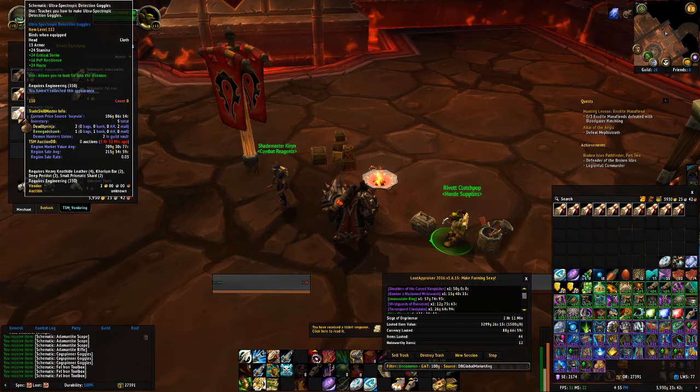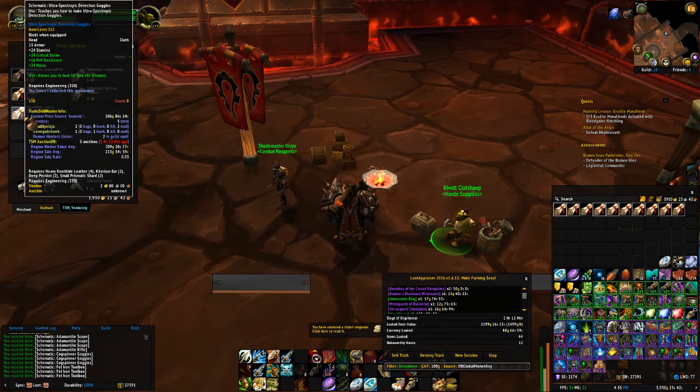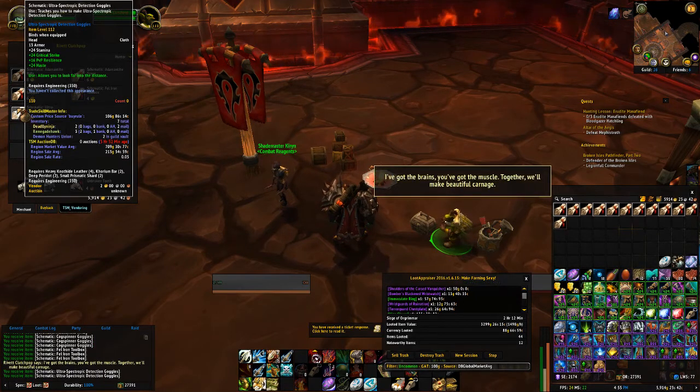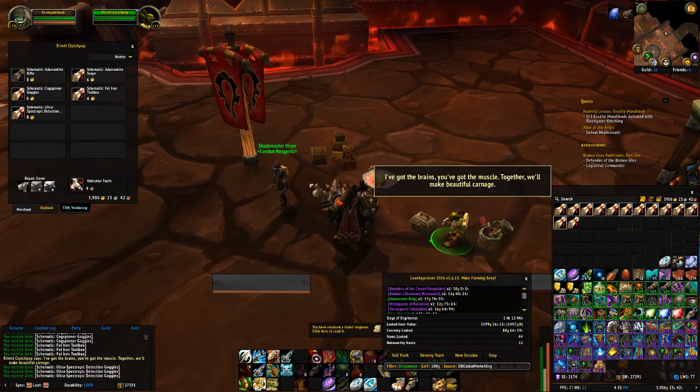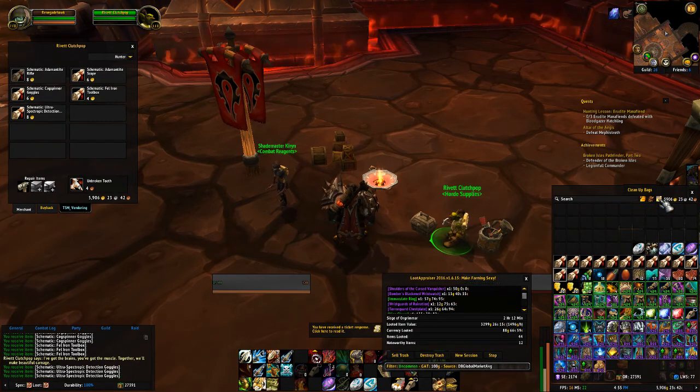Ultra Spectroscopic Detection Goggles - 8 gold is what you're going to pay and you're going to get 709 gold. Now, this is from the schematic, not the actual item. So the item will sell for a little bit more than that.